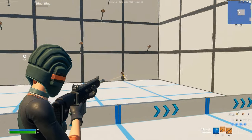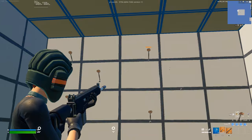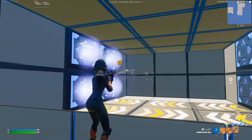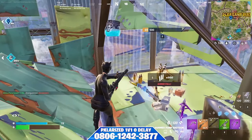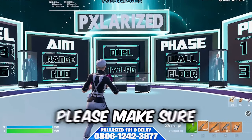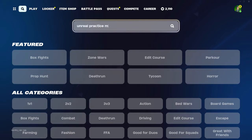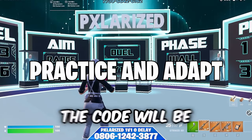The map also includes aim training so you can improve your aim with all the new Chapter 5 guns like ARs, shotguns, and SMGs. I've been doing weekly updates and adding a lot to the map over the past month, so make sure to check it out. The code will be in the description, or you can type 'Unreal Practice Map' into the search bar on Fortnite.